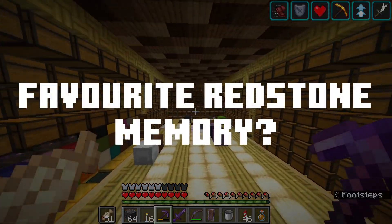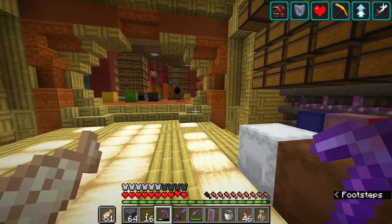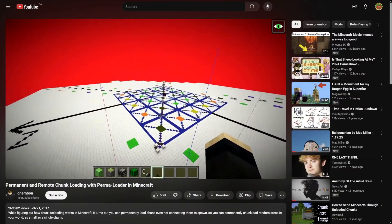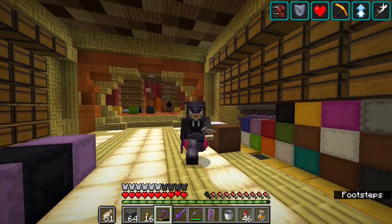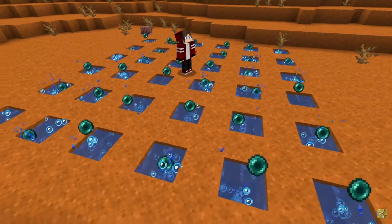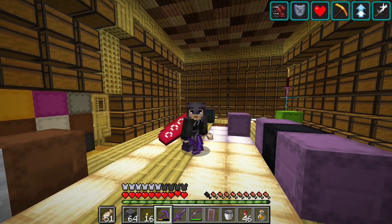What's your favorite redstone related memory? I think that would be figuring out how hopper chunk loading works in the pre-1.12 times, and obviously with the permaloader. I know it caused probably several server crashes here and there for other people, but on individual worlds it was super useful. Now with chunk loading commoditized with portals and recently with enderpearls, it may not feel that special, but back in the day it was something else.